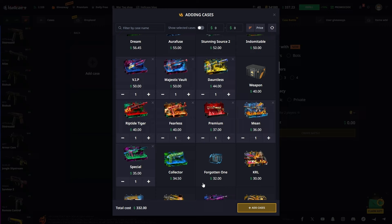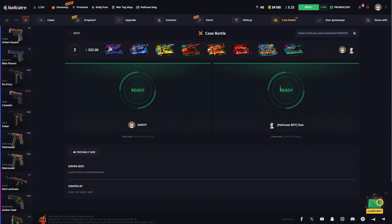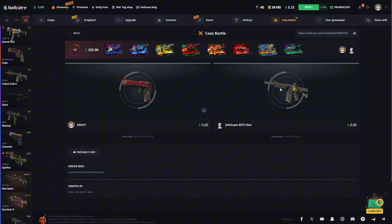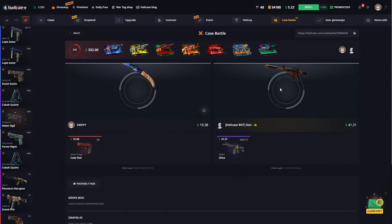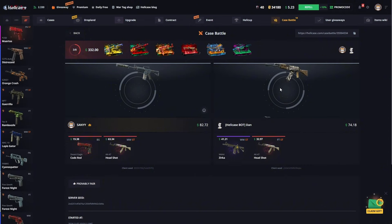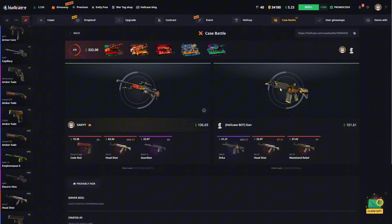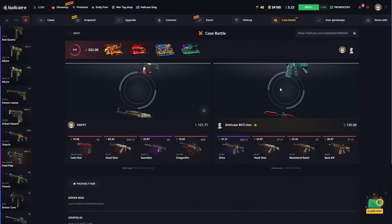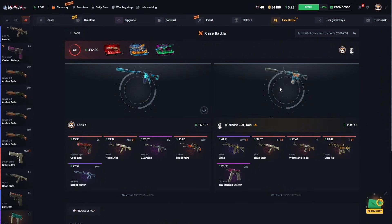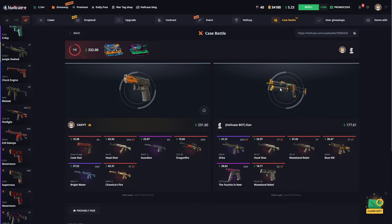I will select one more case. Now we're starting — a great case battle valued at three hundred thirty dollars. I hope we receive the payments we desire. We open the first register, then on to the second. Let's go — please send better payments. Let's check the fifth cash register and see what we get. All good — just two registers left. I'm curious about what we'll get from them.